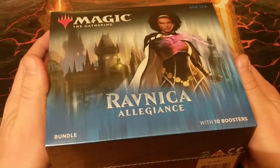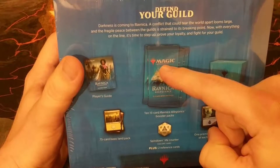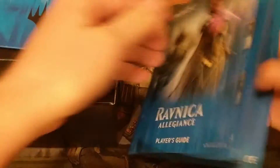Alright, so here we have it. The Ravnica Allegiance Bundle, used to be known as the Fat Pack before that was phased out. We have a Player's Guide, 10 packs, card box, basic land pack with 5 foil lands, and we have a dice. Let's open this thing up and see what we can pull out of it. So we've got the Player's Guide, something that's fun to look through. We've got our booster packs, we have our dice — Simic — we have a couple of rules cards, and we have our basic land pack.